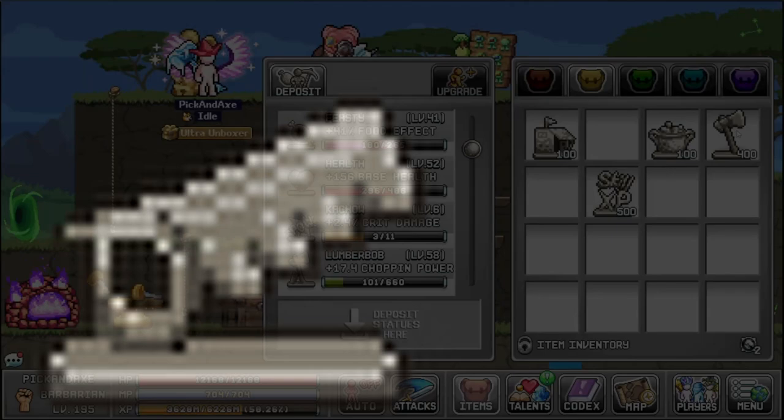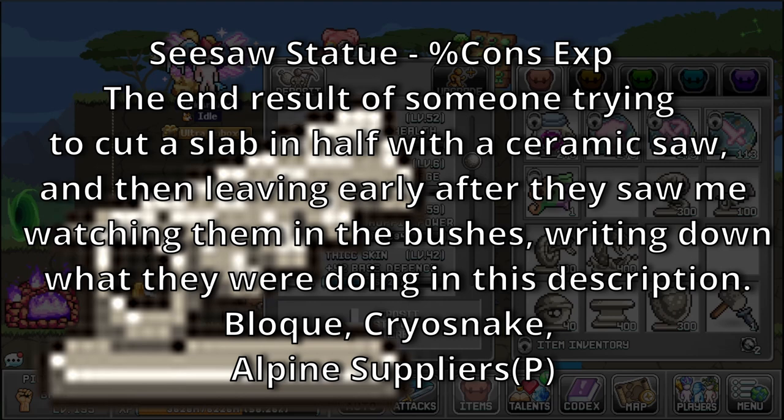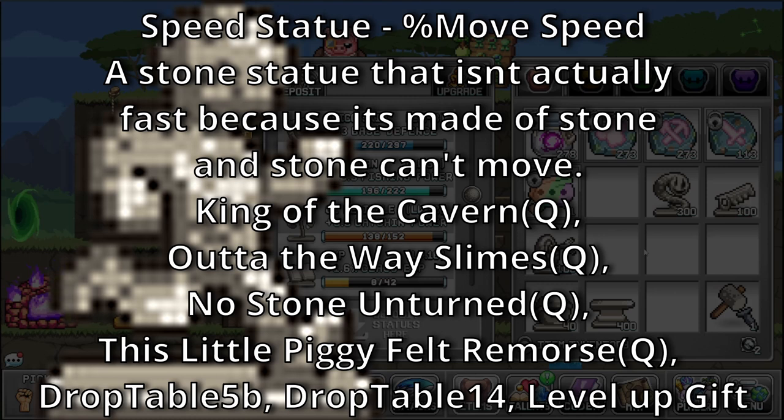Seasaw Statue — bonus: Construction XP. The end result of someone trying to cut a slab in half with a ceramic saw, then leaving early after they saw me watching them in the bushes and writing down what they were doing in this description. Sources: Blockchain, Cryo Snake, and Alpine Suppliers. Speed Statue — bonus: Movement Speed. A stone statue that isn't actually fast because it's made of stone, and stone can't move. Sources: King of the Cavern, Out of the Way Slimes, No Stone Unturned, and This Little Piggy Felt Remorse.